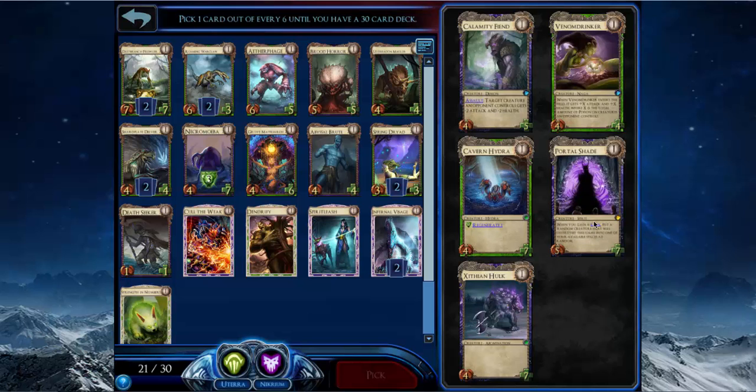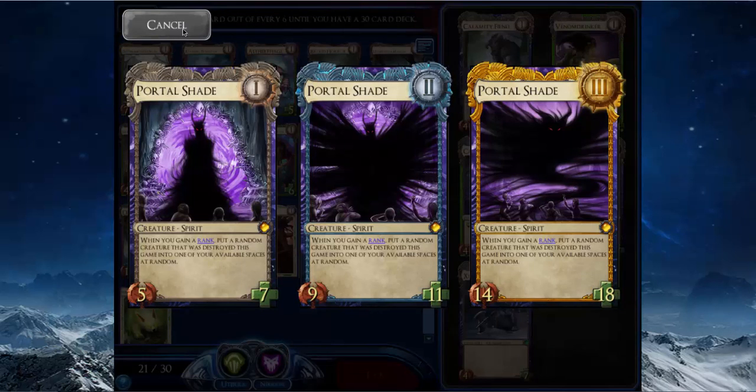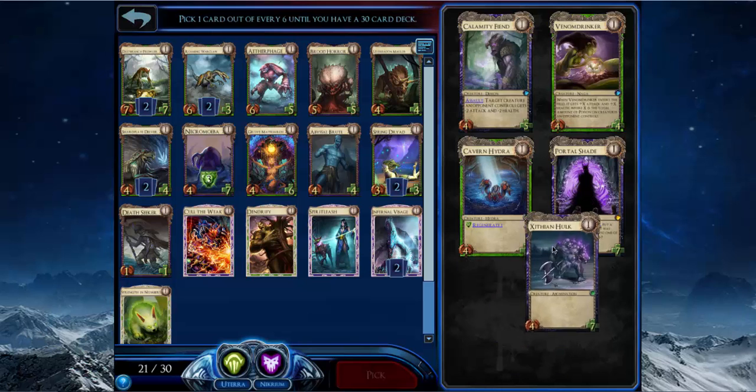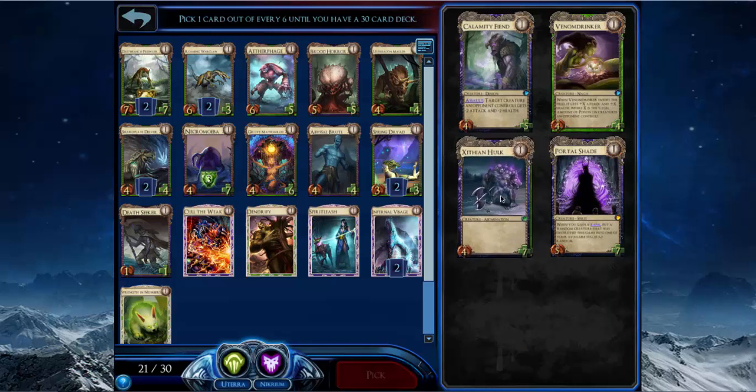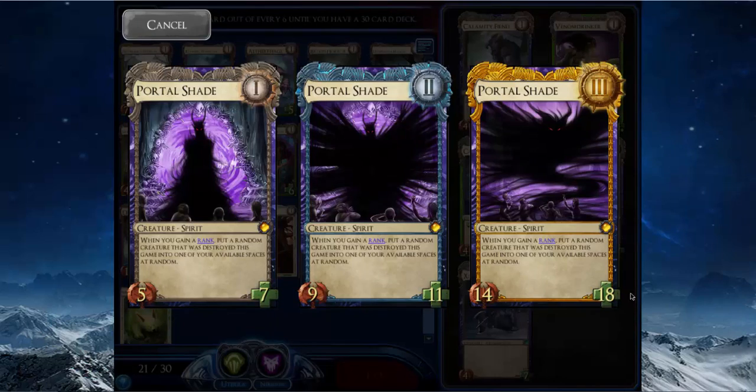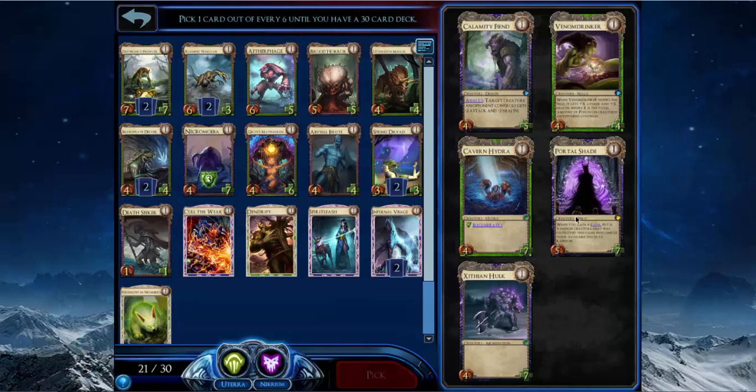This is kind of like the pick before — one card clearly better than the rest. Portal Shade is really big at rank one, and whenever you rank up it puts a random creature into play, so it's kind of a free creature. Compared to Zithian Oak it's one power bigger at every rank — 14/18, so a little weird power distribution — but it's just head and shoulders better than any of these other cards.